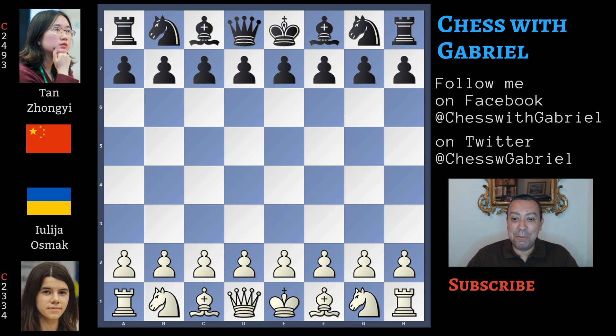Hello chess friends and welcome to the channel! Yesterday something very important happened at the Chess Olympiad 2020. One of the chess superpowers, China, is out of the games — they didn't qualify to the quarterfinals, losing their match against Ukraine. Of course Ukraine is a very strong team, but let's understand what went wrong for China.